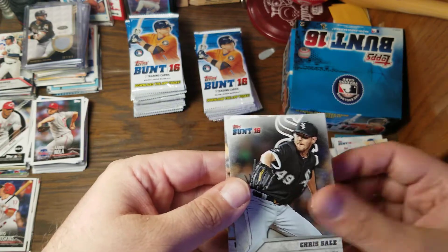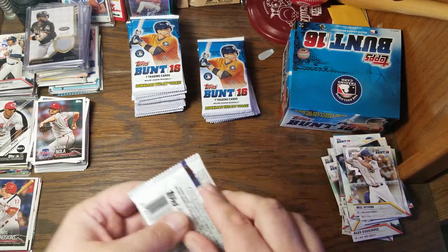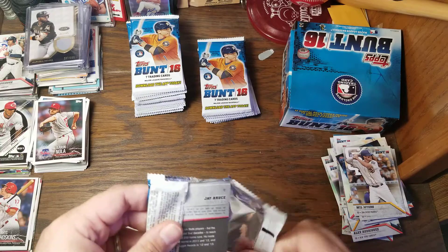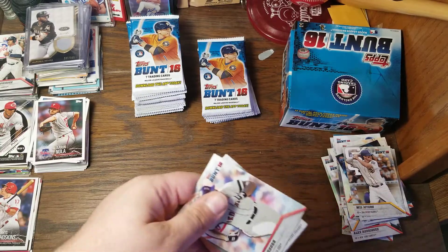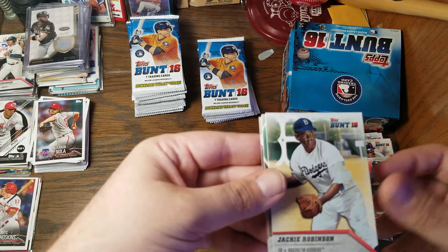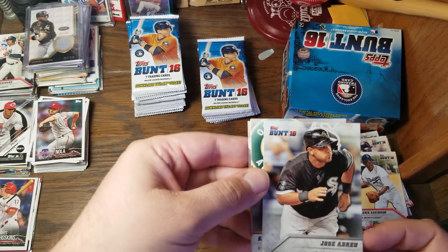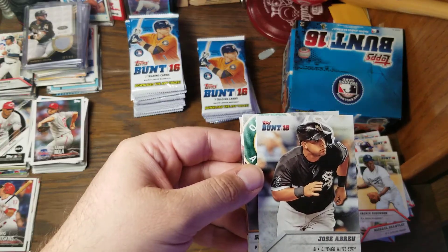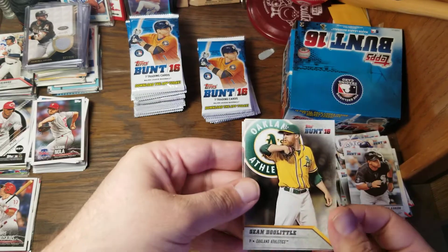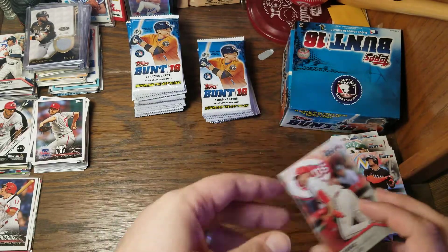There's Elvis Andrus, Chris Sale, and Will Myers — I seem to get Will Myers cards with everything I purchase. We have Wade Boggs, Michael Brantley, Jackie Robinson, Jose Abreu. I was confused for a moment because the White Sox logo is kind of smaller and thinner on that card compared to a lot of the others. Sean Doolittle, Giancarlo Stanton, and Jay Bruce.